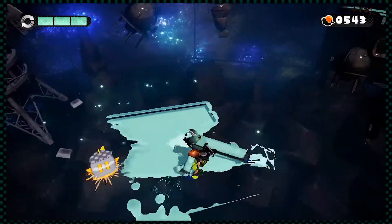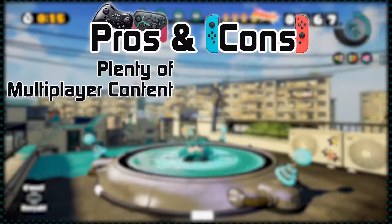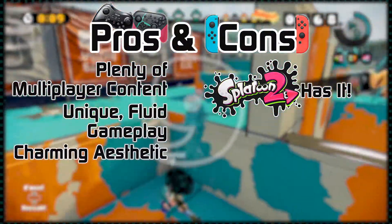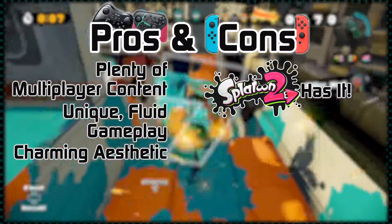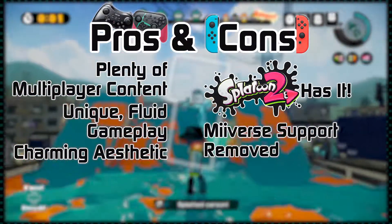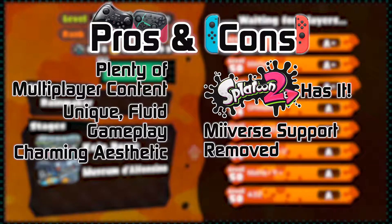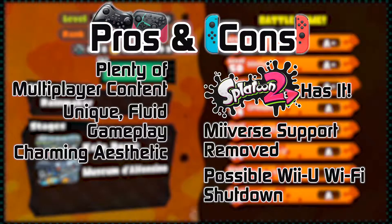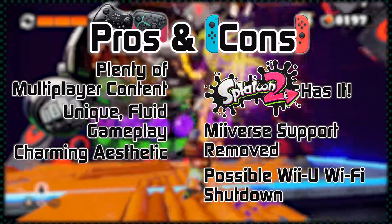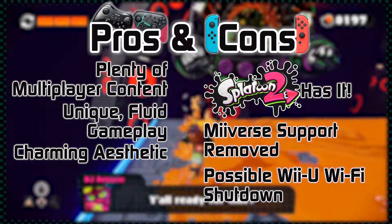These amiibo still run pretty expensive for what they offer though. The pros and cons this time around are pretty simple. Splatoon 1 offers a lot of multiplayer content, but essentially nothing that Splatoon 2 doesn't offer. There's unique fluid gameplay, as well as a charming art style and aesthetic, but Splatoon 2 once again has the same thing. Miiverse support has been removed from Splatoon 1, and oddly enough, Splatoon 2 even has a replacement for that. The servers for Splatoon 1 certainly aren't dead by any means, but the possibility of a Wii U Wi-Fi shutdown makes the game a risky investment for those wishing to play online. Unfortunately, it is impossible to recommend Splatoon 1 for its single-player mode alone, given its short length of a few hours and price tag of roughly $20.